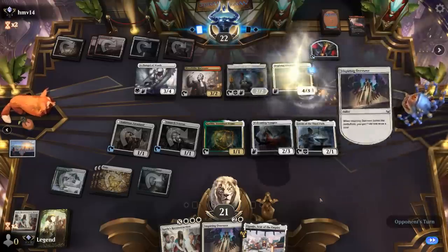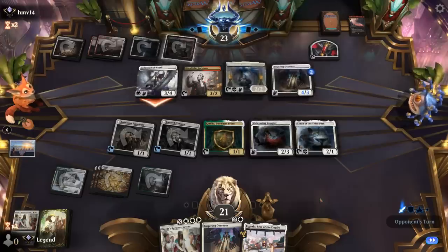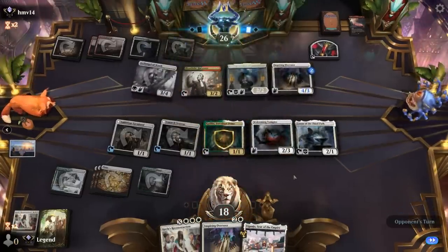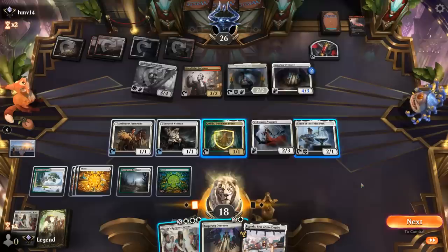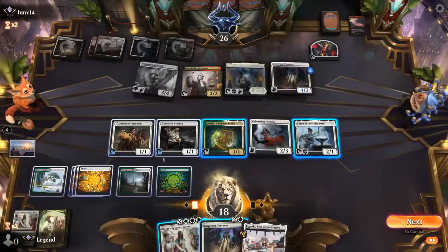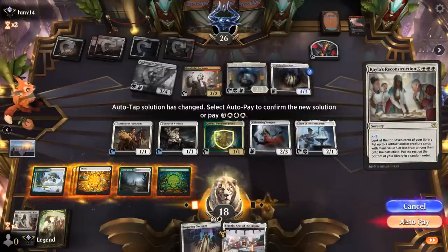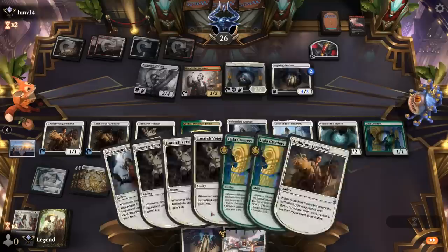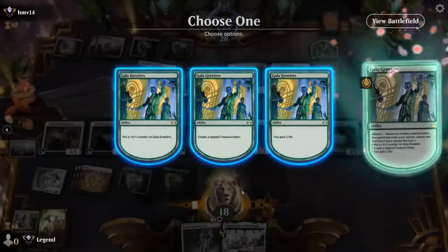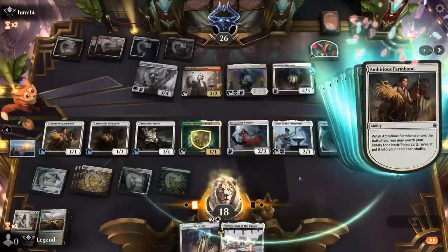Opponent plays Jada and Overseer, so we get to untap with Welcoming Vampire — that's huge. They might take out Katilda instead. We go for Reconstruction for three, leaving enough mana to play Overseer and channel Aiganjo. We hit Voice, Greeters, and Farmhand. Voice is going to grow a bunch and Greeters also gets to trigger multiple times. Not a bad turn.